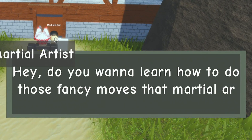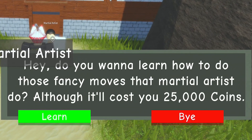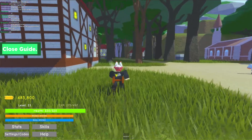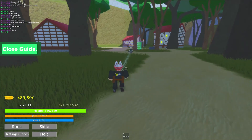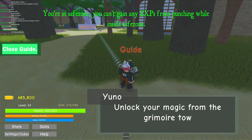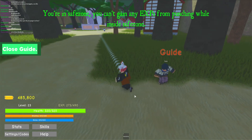'Do you want to learn how to do those fancy moves that martial artists do? Although it'll cost you 25,000 coins.' Yeah, sure! All right, well now we gotta go this way — oh wait, we just gotta go back and talk to... what the hell? Okay, he says 'Learn your magic from the grimoire.' All right, what are they talking about?